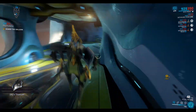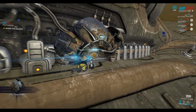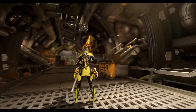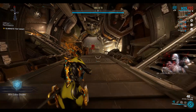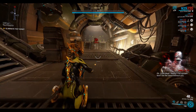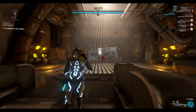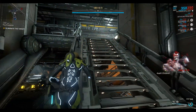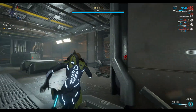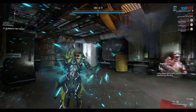You can see I'm using Nyx Prime. I want to use the absorb ability — her fourth ability — with the Assimilate mod, which allows me to move around while I'm in the absorb bubble. I'll pop my Spectre out as well for a bit of a distraction. And to save ammo I use my operator to zoom through the ship.